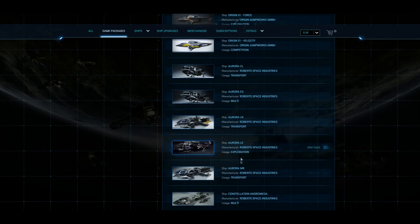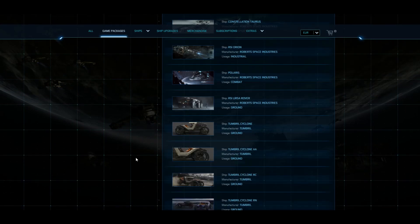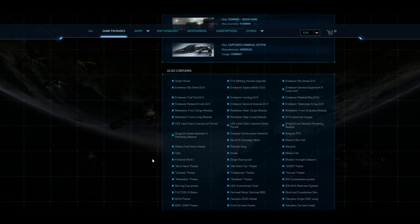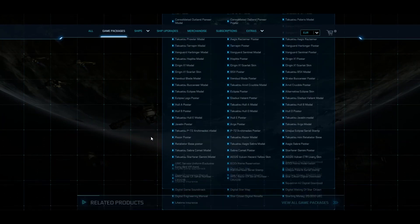How many Auroras did you want? Grab an Aurora LN or Aurora CL — one of those. You don't need all the others if you just want a certain Aurora. You don't need all of the Auroras. And the package also contains all of these other weird add-on things which come with ships.